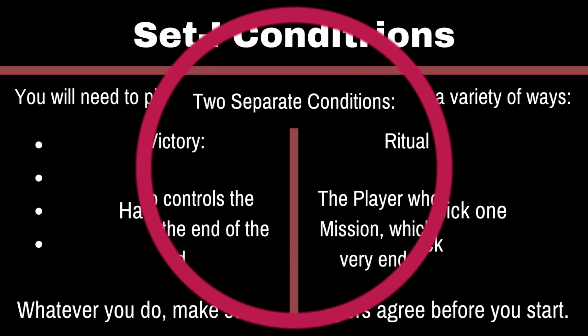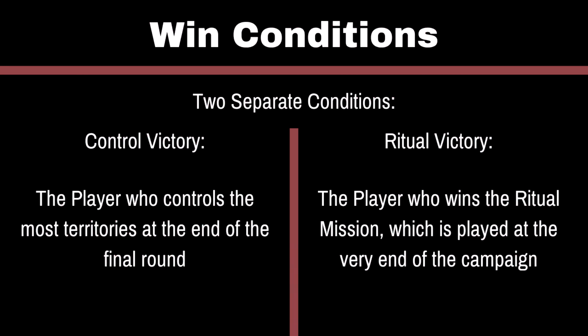I personally like talking about how you win a game before going into the rules. That way when I'm explaining the mechanics you actually get why they matter. There are two different ways you're trying to win here. The first is Control — the player who controls the most territories at the end of the campaign wins the Control Condition. Then, after you go through the campaign, you have one big final fight called the Ritual Mission, and the player who wins that wins that condition. So you can win one and lose the other, or you can win both.